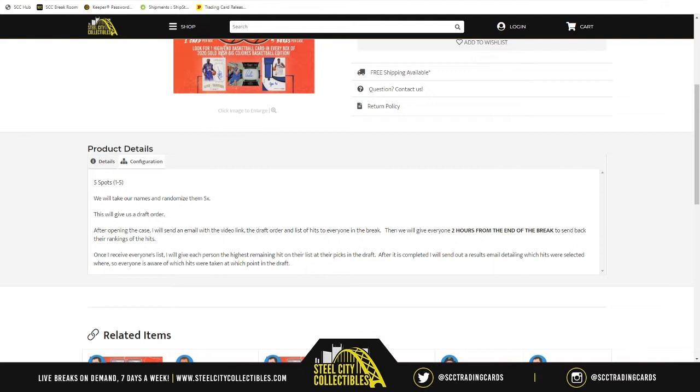Just let me get through this. So, randomization of names gives us our draft order. From there, we open up the case. We reveal each item and make a list of the five cards that are revealed. Once the break is over, we upload it to YouTube. Once fully uploaded, I get the video link, copy the draft order and list of items revealed, and put it all together in an email to everyone participating. Everyone in this break has two hours from the time I send the email to respond with your draft selection. If you don't respond within that two-hour time limit, then I pick for you.